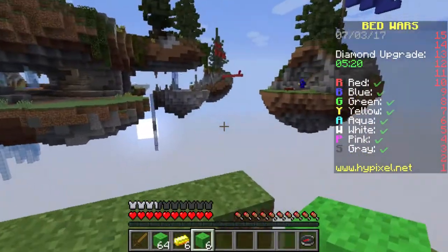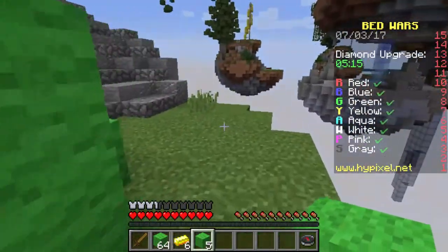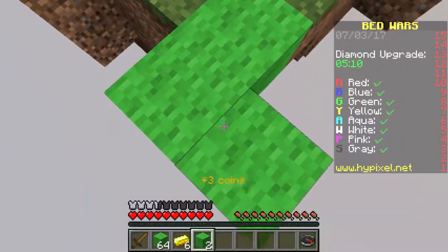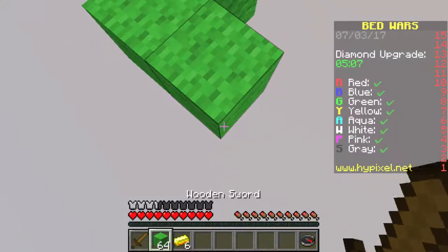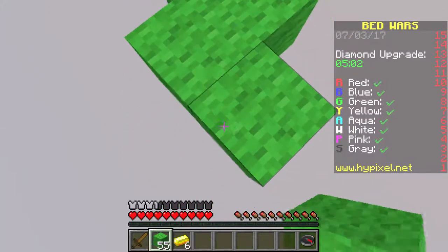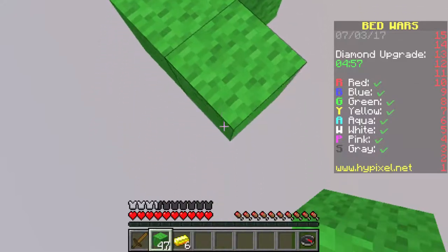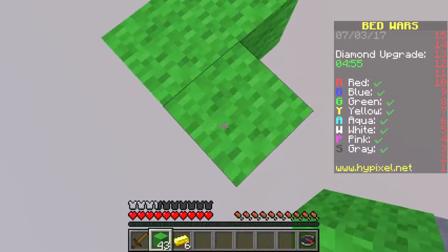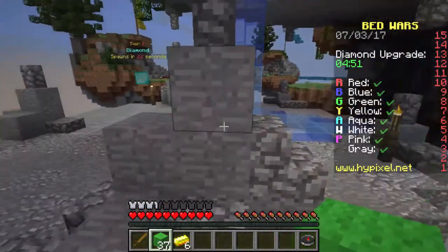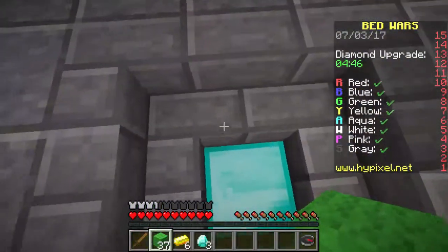There's a ton of different stuff to do - you need to get all these different materials in order to upgrade your base and get better weapons and armor and stuff like that. One of these things is diamonds, and I'm actually building to a diamond generator right now. A diamond generator is, well, obviously what you would probably imagine - it generates diamonds for your disposal.